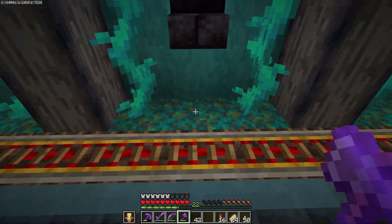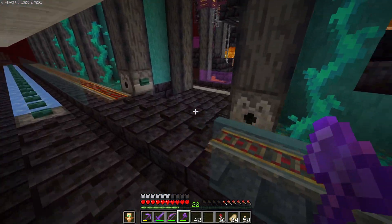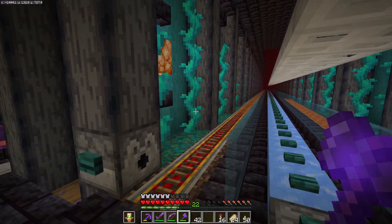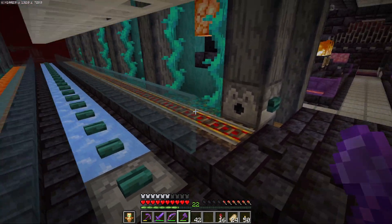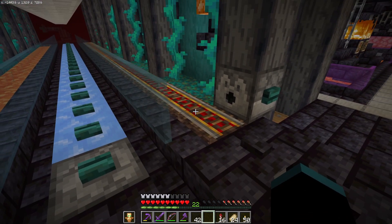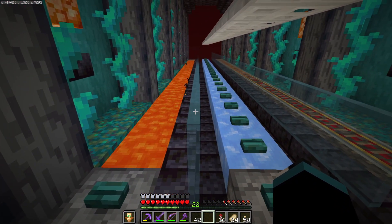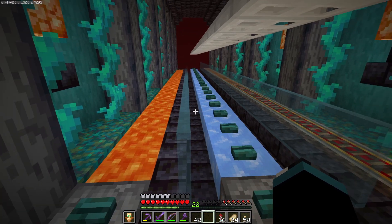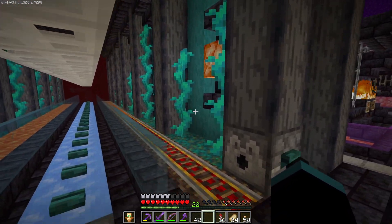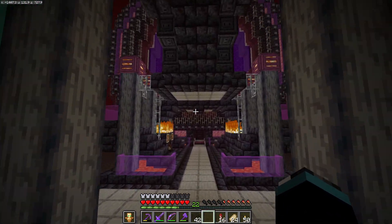I pretty much like these recesses. Once the vines are fully grown, I think that's going to look pretty cool. Only problem is the blocks underneath the vines are spawnable — light level 11, and vines don't actually stop spawning. On this side it's fine because mobs can't pathfind across the rails. On the other side they can't get past the lava without dying, except for zombified pigmen — and they're not really a problem. I need to figure out how to alleviate that.